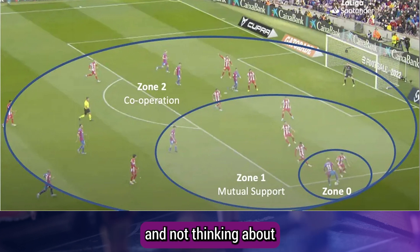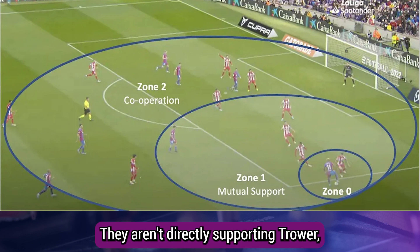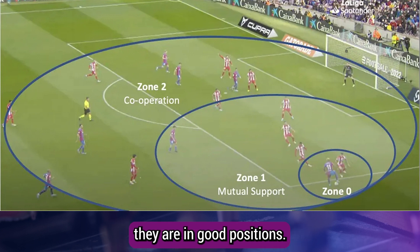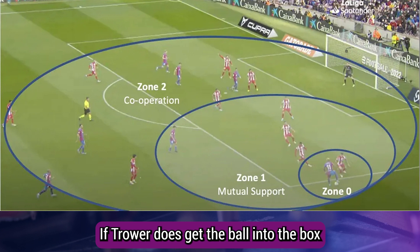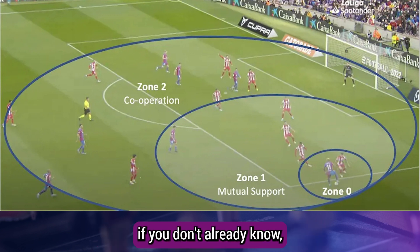Also in zone one, the Atletico Madrid defense are not well organized, with too many players concentrated on Traoré and not thinking about what might happen next. Barcelona's most important zone two players in this case are Ferran Torres, Gavi, and De Jong in the box. They aren't directly supporting Traoré, but by occupying the central area and outnumbering the defenders, they are ensuring good positions if Traoré gets the ball into the box.